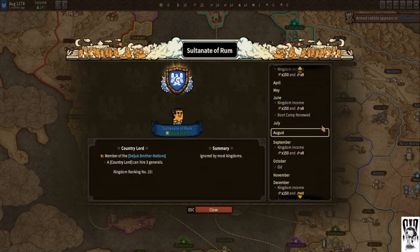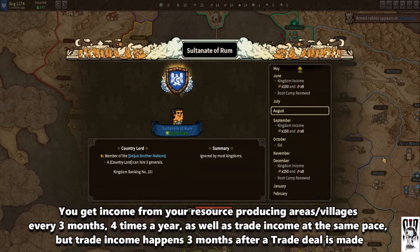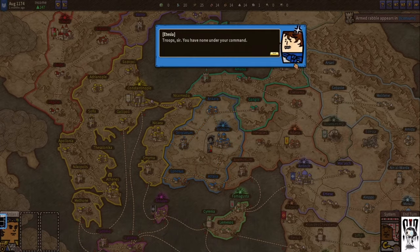At the beginning of each round, you get an update on what's happening this month. Every three months you get resources and sometimes special things happen. Once a year, aid happens — or if you're Christian, Easter. You can scroll through here to see what's coming and plan what you want to do. This will tell you your rank, how many generals you can have, what other people think about you, if you have any allies. Your generals will be listed here, and behind them all the troops you have.